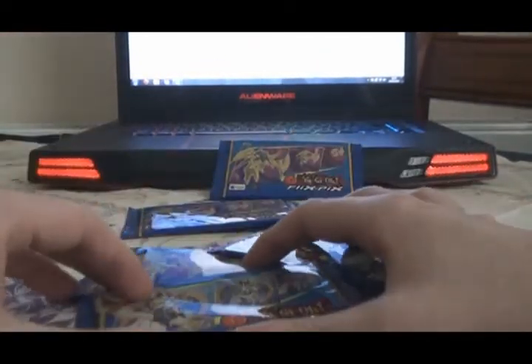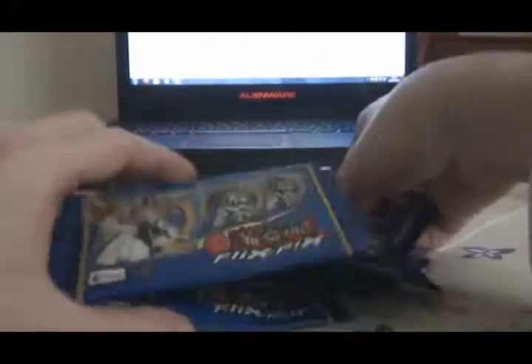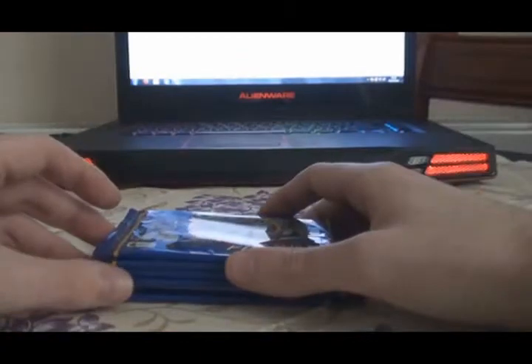Same as before with these, they're little lenticular cards with pictures of Yu-Gi-Oh! characters and stuff on them, and I'm really close to finishing the set. I've bought six more packets and we're going to try and complete this nonsense. I've written down what numbers I need, so let's get straight into it with pack number one.